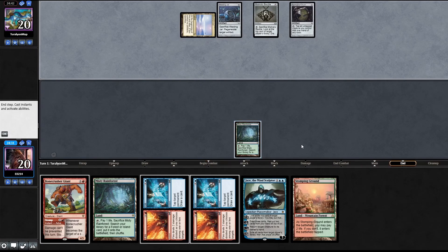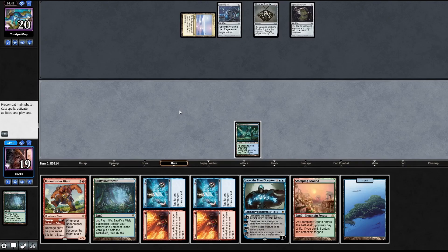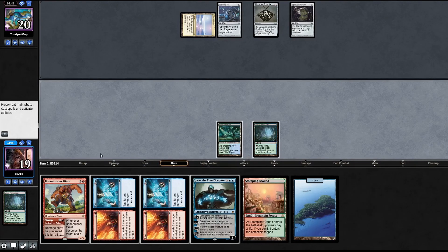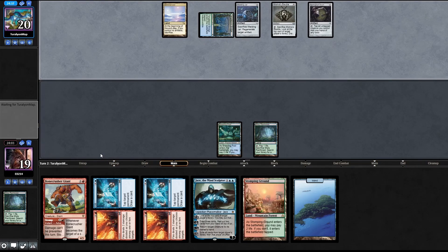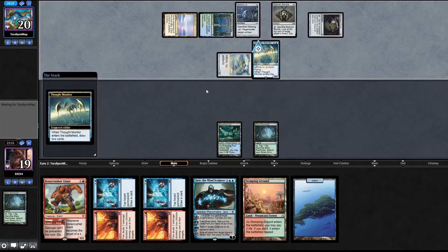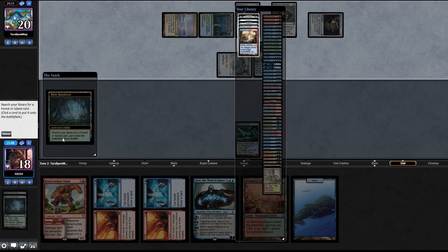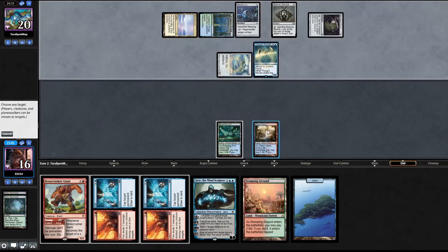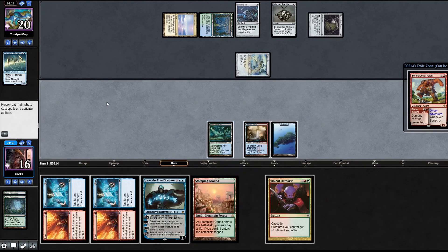End of turn we're gonna fetch, starting with a Breeding Pool tapped. Looks like Frogmite Affinity - another blue draw two cards. End of turn we're gonna fetch for a lot of damage. Here's a Bone Crusher Giant to stomp. It's a Violent Outburst, just to be violent - cast without paying mana cost! Two 4/4 rhinos into play.